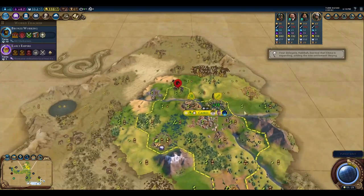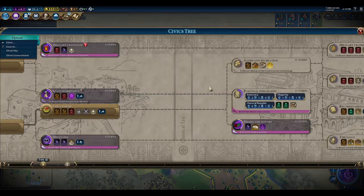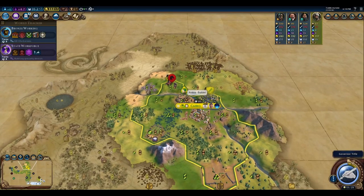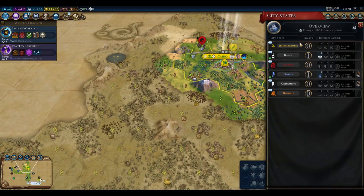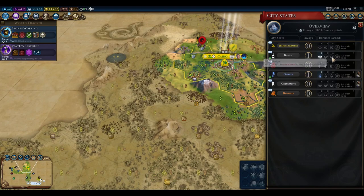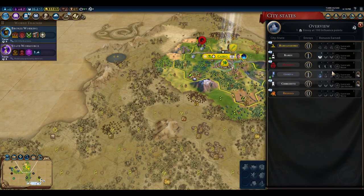Looks like Norway doesn't like us building wonders. We've finished Early Empire now. Let's start working on State Workforce. Now we have a governor title — this is a tough call. I would like to get Suleiman here, although I could assign it to either one. Actually, I couldn't — this is the only one I could get Suleiman for.